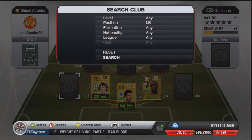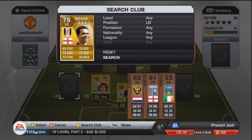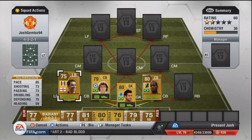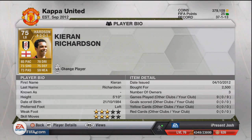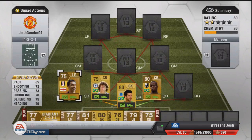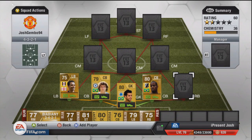Moving on to the left back — it is Kieran Richardson. I didn't know who to get here so I just chose this guy. Very fast, very cheap: 85 pace, 73 shot, 73 passing, 78 dribbling, 75 defending, and only 59 heading, which is because he's only 5 foot 10 tall. Three star skill moves, three star weak foot, 2.5k — very cheap player, do like him a lot.